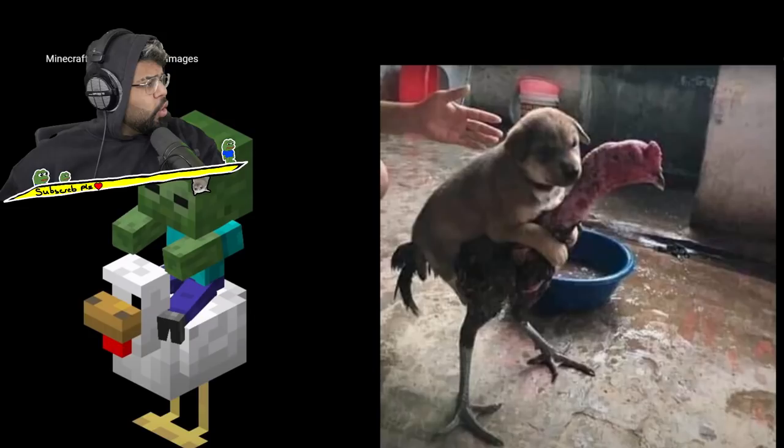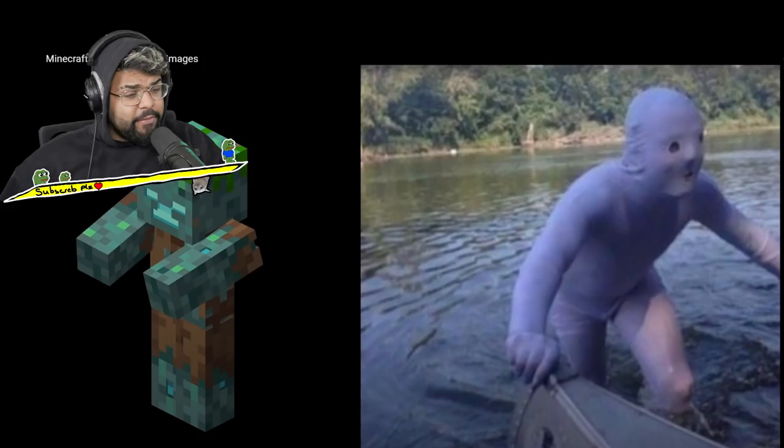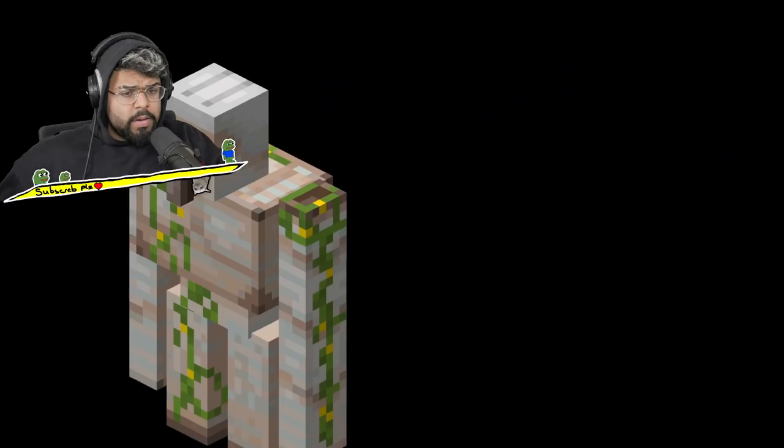We have a zombie on the chicken — okay, oh no, that's cute! Look at him, he's just vibing on the chicken. Best friends forever boys. Next up we have a drowned zombie — what the flip is that even supposed to be? What does he even have on? That is really cursed. That is probably the most cursed thing I've seen today.